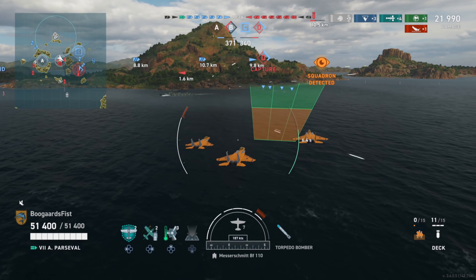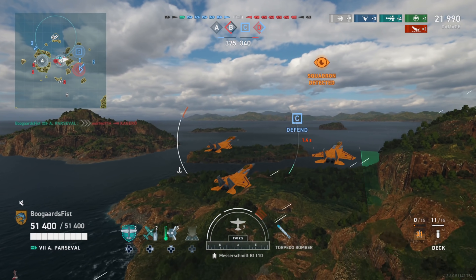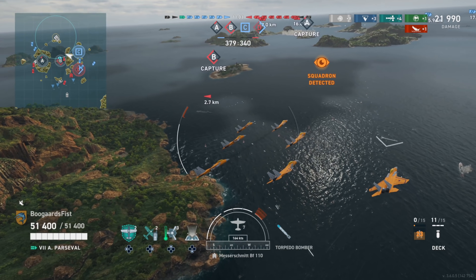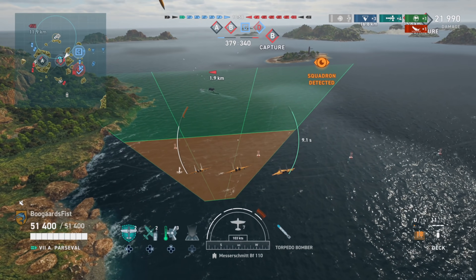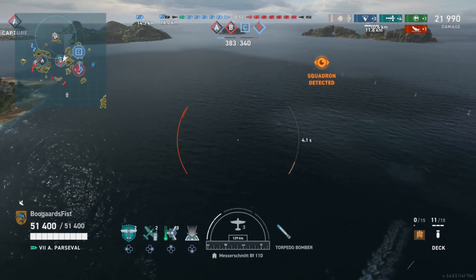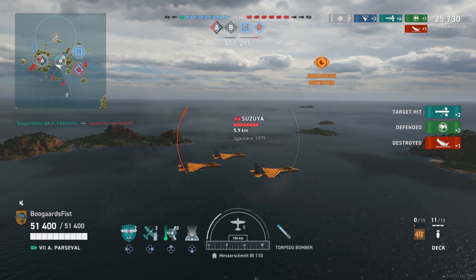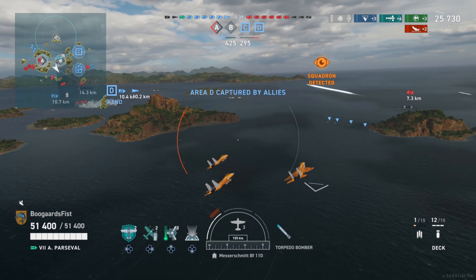We immediately go into the torp run, looking for the Kagero, hoping he'd still be where he was. He's moved forward - a good play for him - so we just hold on to those torpedoes and don't launch. He doesn't have great AA, as Japanese destroyers usually don't. We immediately turn around and commence another attack run. He continues on his previous path, and note how fast those torps are. This is a lot easier for hitting destroyers than with other nations' torpedo bombers.